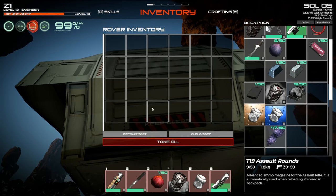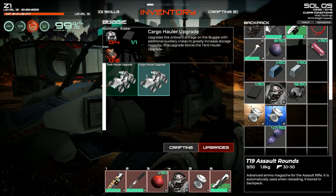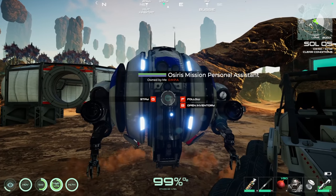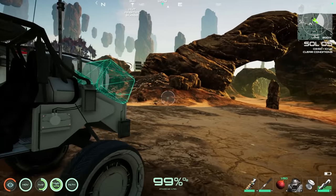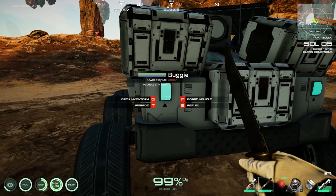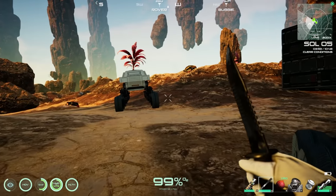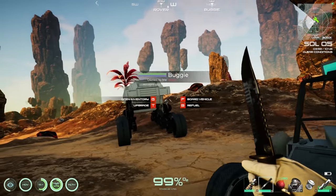Checking the upgraded buggy's inventory — this thing holds way more than the rover does! So this kitted-out buggy might actually be the go-to vehicle: radar dish for scanning, plutonium power so basically no fuel cost, and massive storage for carrying canisters of gas or liquid.